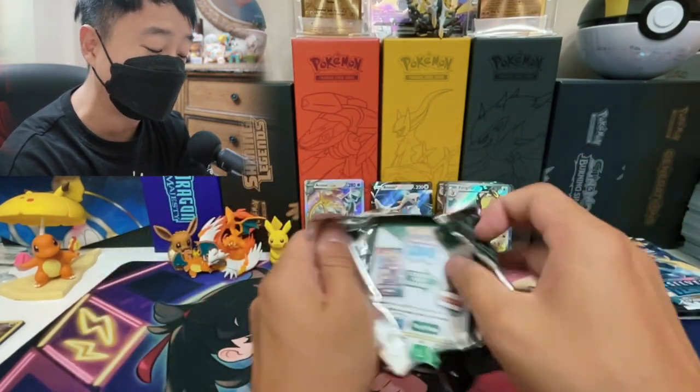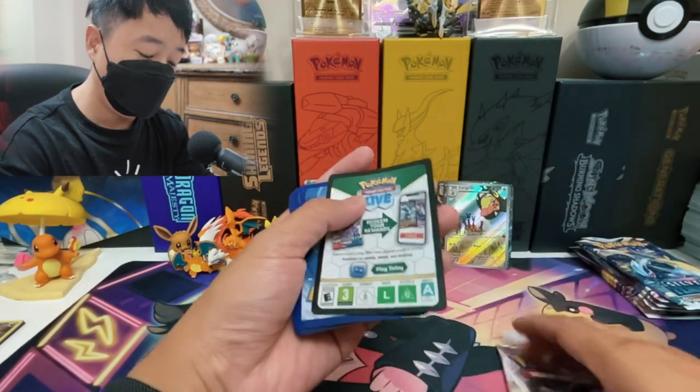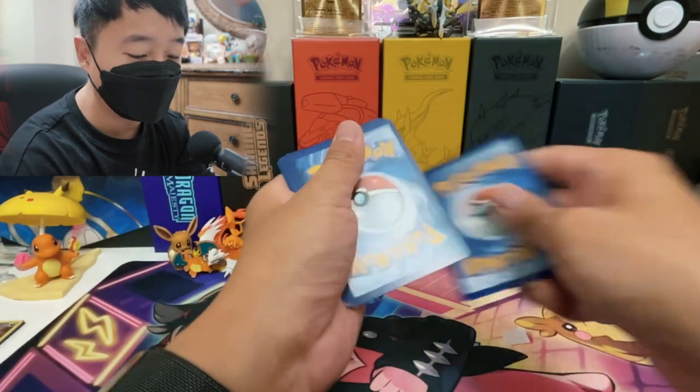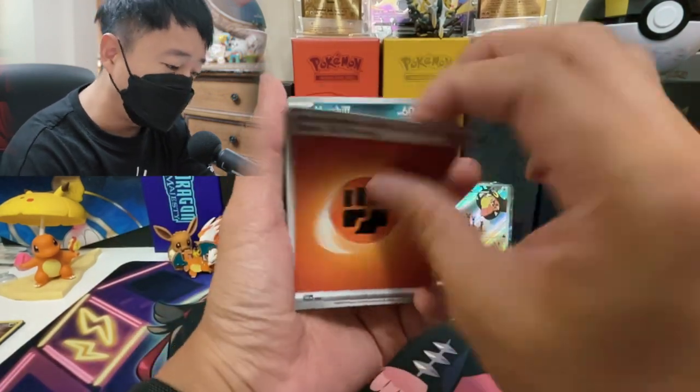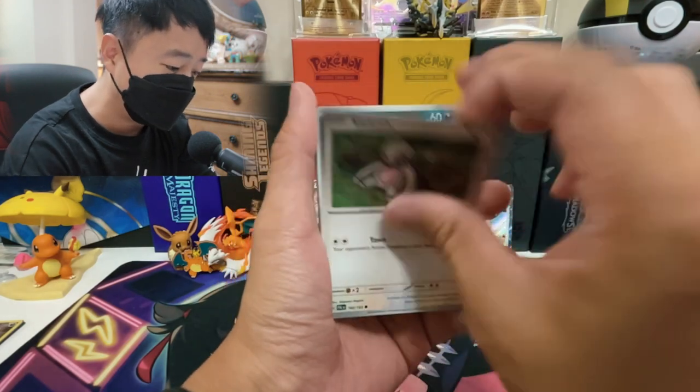I think Silver Tempest as a set is a really good set — I really like it. There's still many cards I want from that set. I want a Lugia Alternate Art, but I also want Friends in Galar. I still need that card as well.